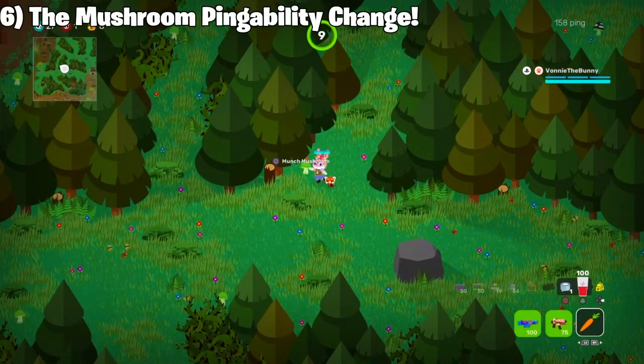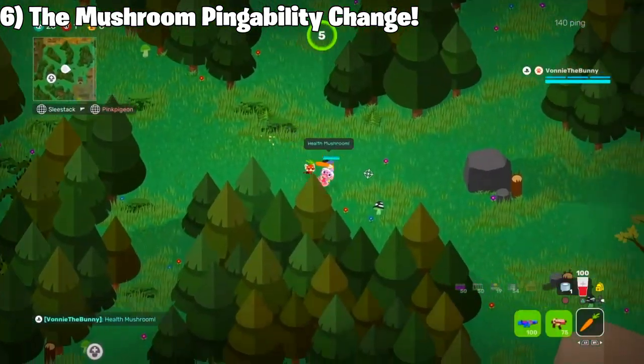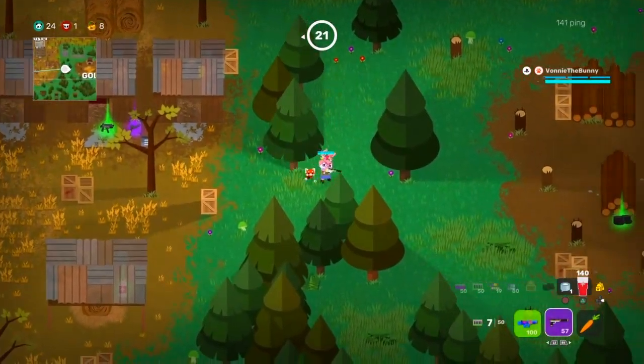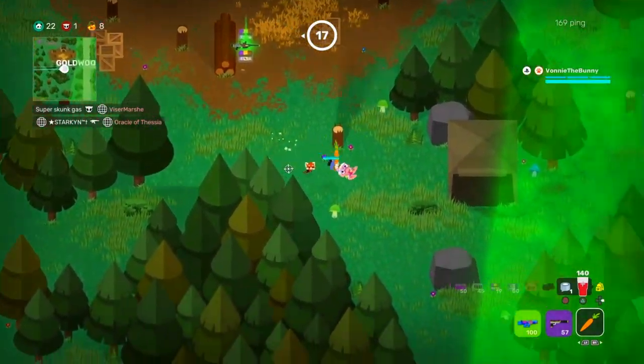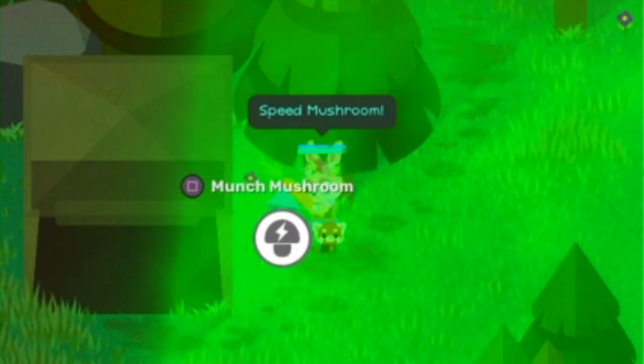Now on to number 6. As you can see, I'm marking a mushroom right here and it says 'health mushroom,' and now I'm marking the skunk mushroom and it says 'skunk mushroom.' Originally, when you marked a mushroom it didn't specify the type. Now they have changed it so you can mark the mushroom for your allies and it states the type of mushroom.